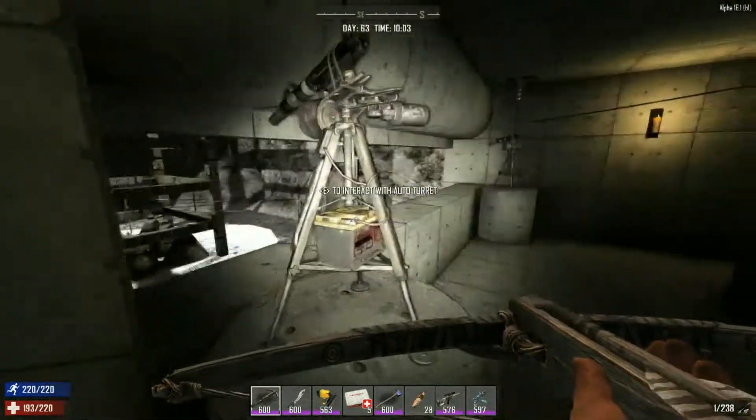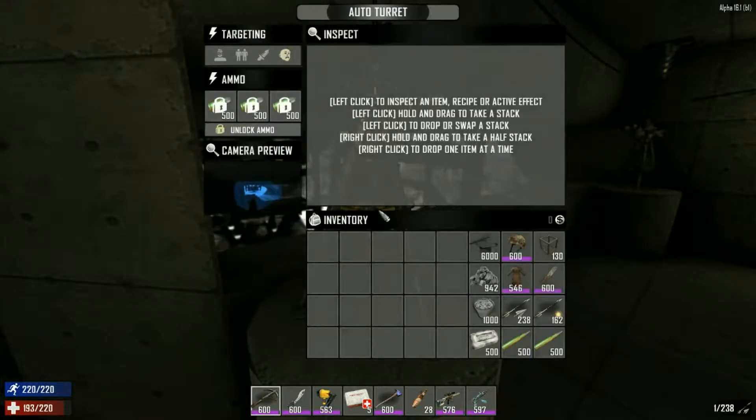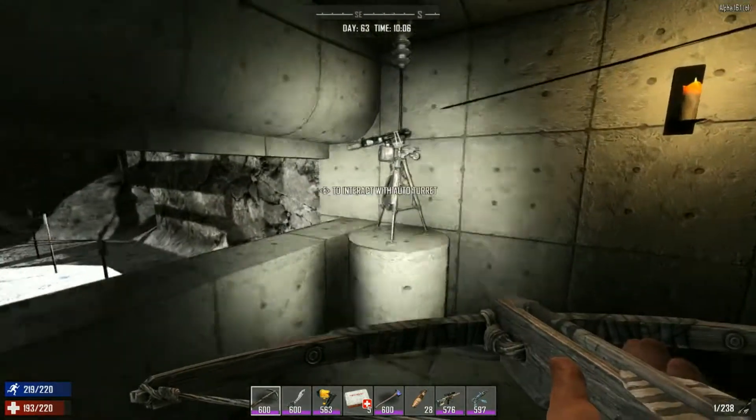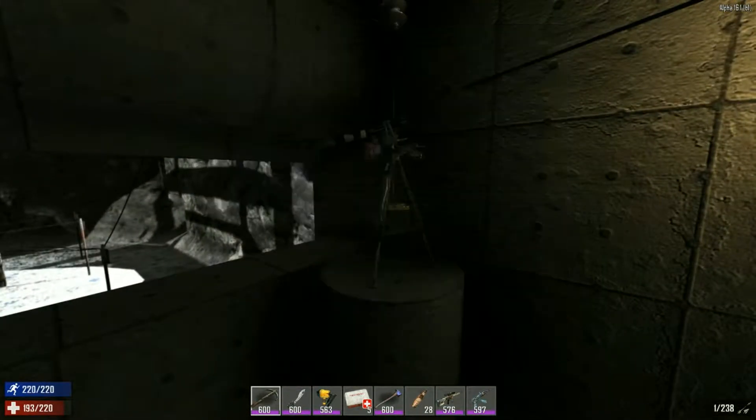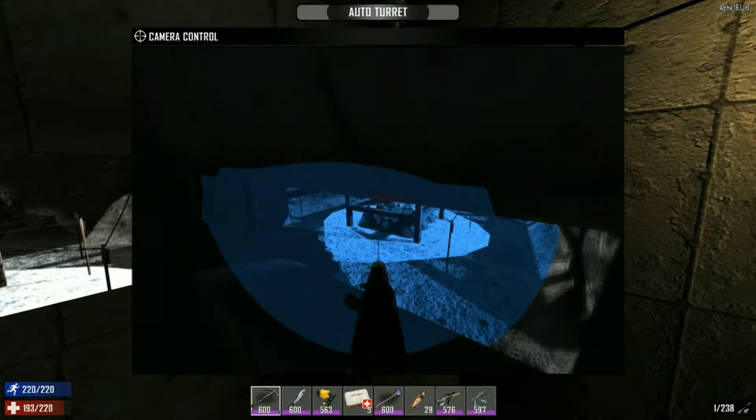I can show you the camera view. It's not great because part of the bunker is blocking the way, but it shows the bottom of the spike pit and that's what I wanted. Both turrets also cover the door, which is really important.